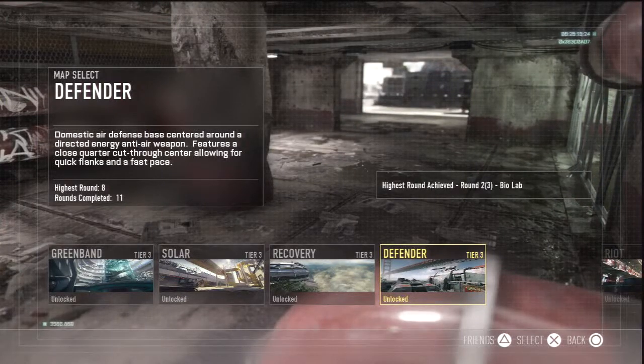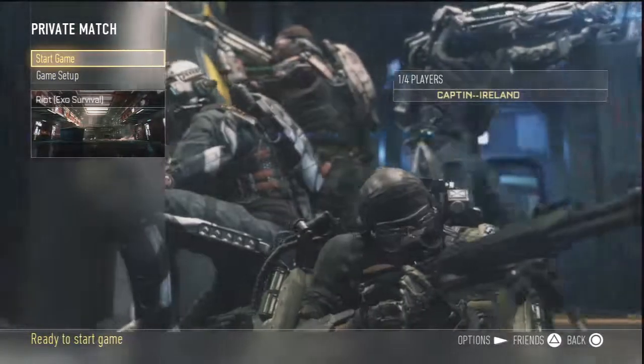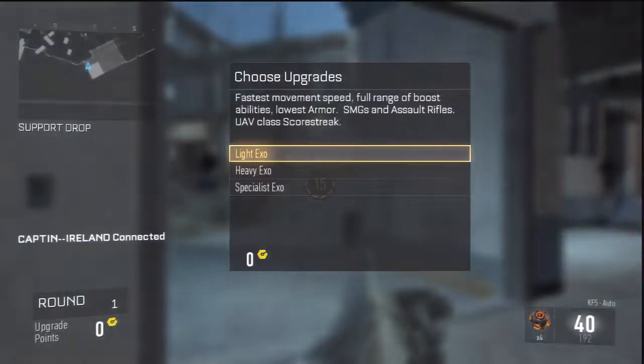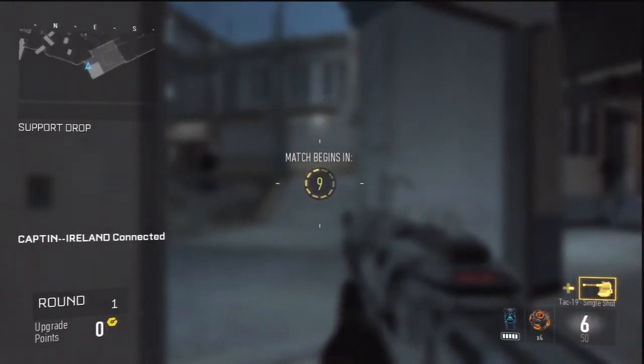Hey guys, it's your captain back and welcome back to Originally Gamers. As per our last one where we were doing the Exo Survival tons of rounds to unlock Tier 4, which is the last map in Call of Duty Advanced Warfare's new survival mode. We ran this on PlayStation 4 but we've switched back over to PlayStation 3 so I can use my HDPVR to do a recording. Once we go past round 10, round 11 is the bonus round — the Exo Survival trophy.